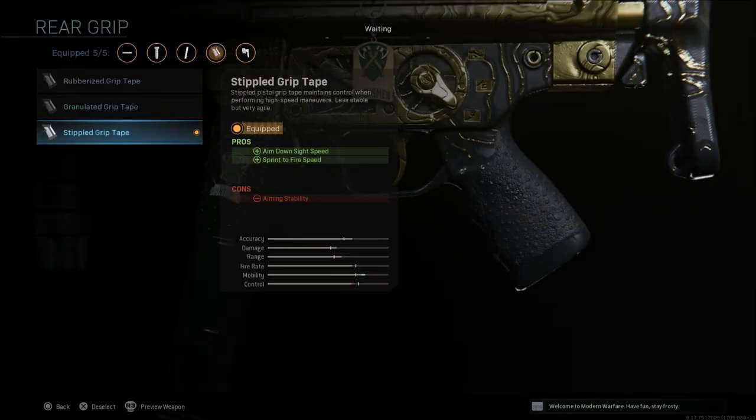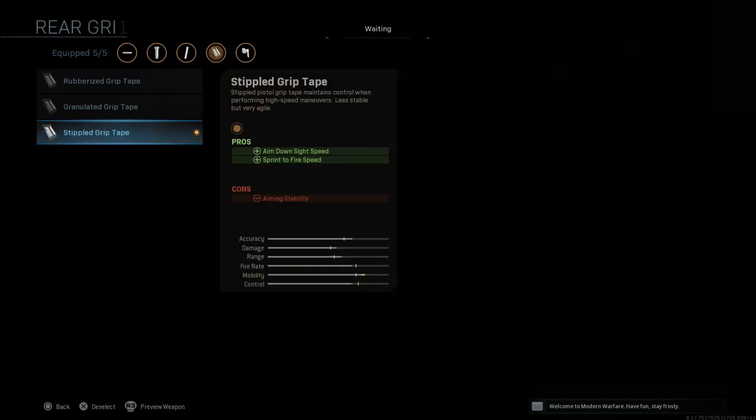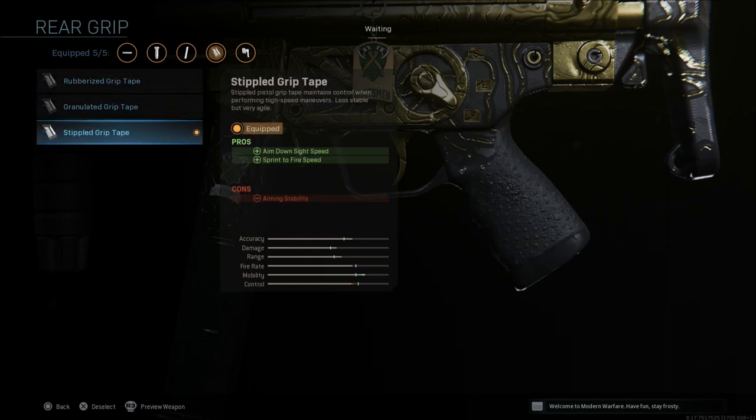Next is the stippled grip tape, which gives aim down sight speed and sprint to fire speed, with a con of aiming stability. Now if you're running the F-TAC collapsible stock and feel uncomfortable with the recoil, you could swap to the rubberized grip tape. That way you still get the movement speed from the stock but get some recoil control back — though you won't have as fast ADS speed as with the stippled grip tape.